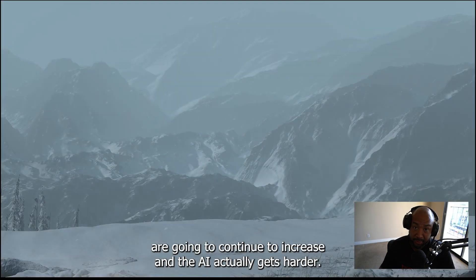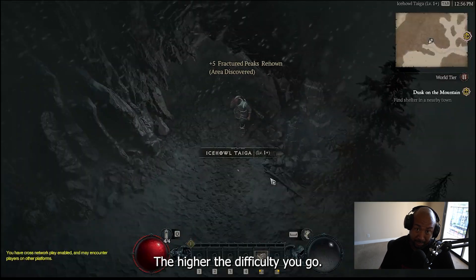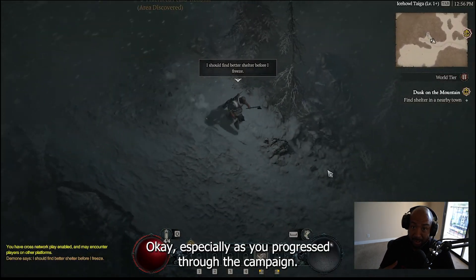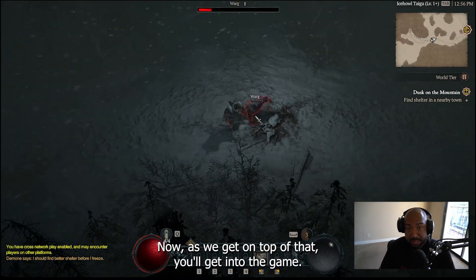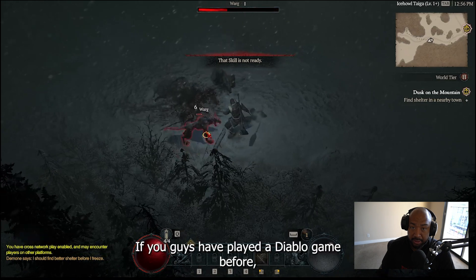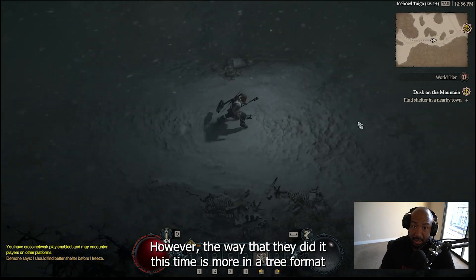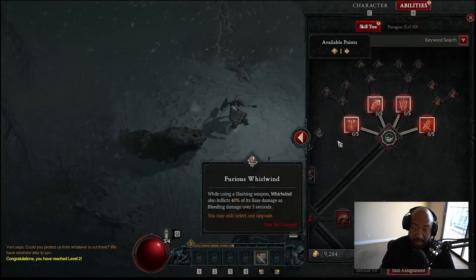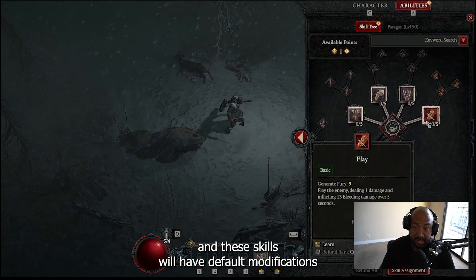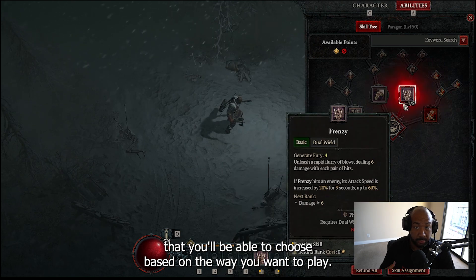On top of this, the difficulty levels are going to continue to increase, and the AI actually gets harder the higher the difficulty you go, especially as you progress through the campaign. As you level up, you'll be able to pick skills. The way they did it this time is more in a tree format, and as you go through the tree you'll be able to select skills, and these skills will have default modifications that you can choose based on the way you want to play.